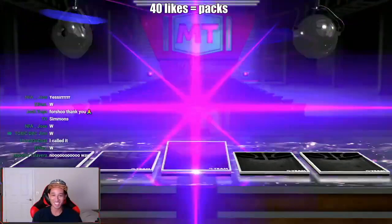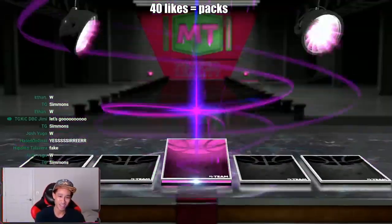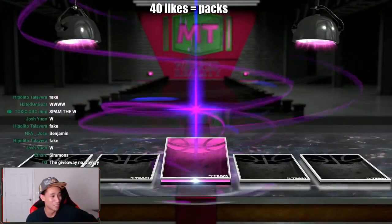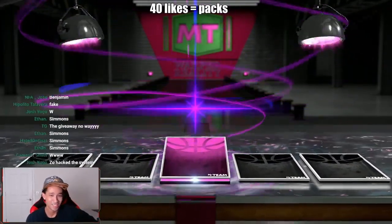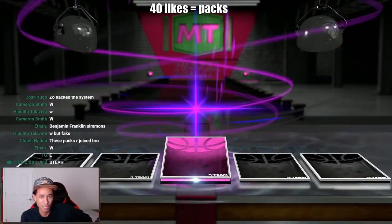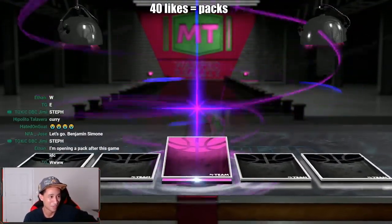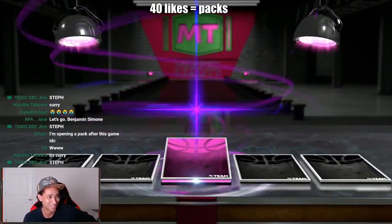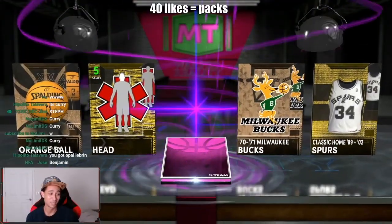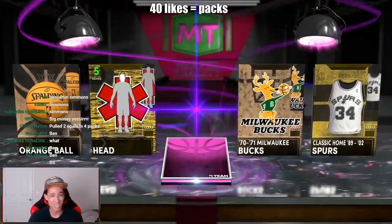No way, we actually got a dark matter! Wow, hold up, this has to be fake bro, this is not my account. I've never even pulled an opal before! Imagine this is Simmons for real - this has to be DK's account or something. Am I even on the right account? I've never even pulled an opal, I don't think I've ever even got a pink diamond. How am I getting a dark matter? Alright, here we go - you said Steph Curry, imagine. It's looking like it - hack the system!